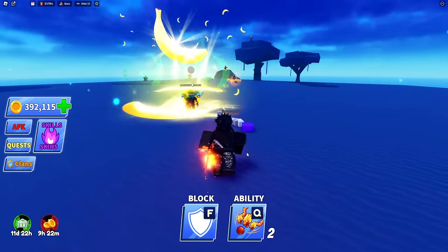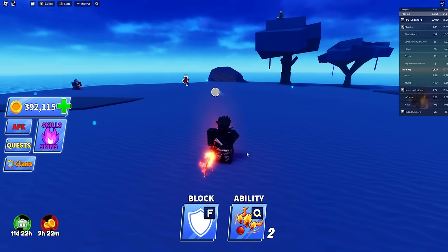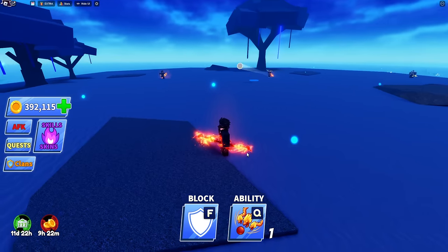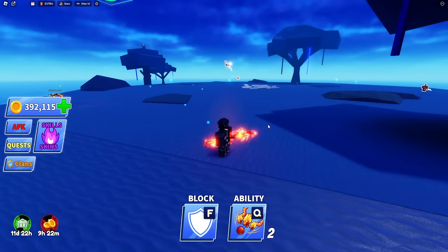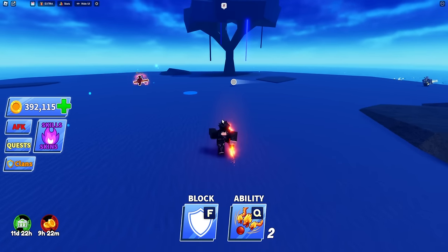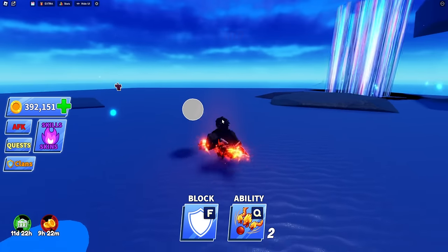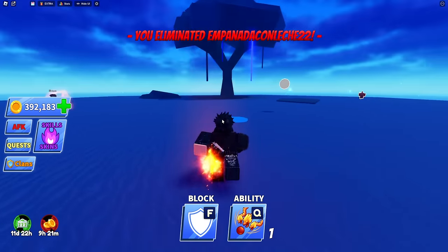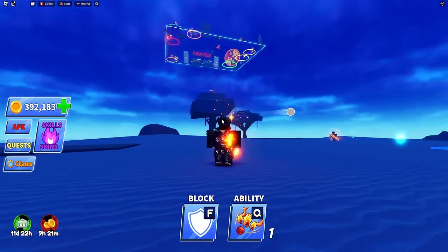These new abilities are getting more insane - especially this one, the Dragon Spirit. Look at how OP this ability is. If he comes for me, he's done. I literally launched it to someone else and he didn't see that coming. I could have launched it straight back to him but I still killed that guy. It's literally three kills - this is one of the best abilities in the game currently.